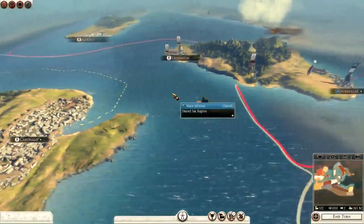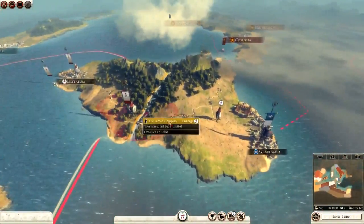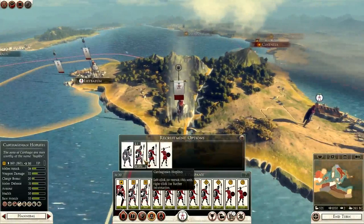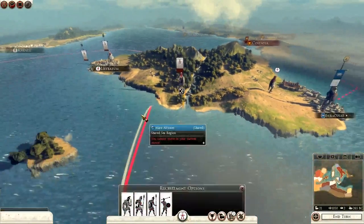We can actually level up my general here. We give him Zeal, and if we can try to unite the south we should be looking okay in Iberia. I'm not going to expand too far too early — I'll try to keep a balance — and we will recruit another unit of Carthaginian Hoplitaes over here with Hannibal's army.